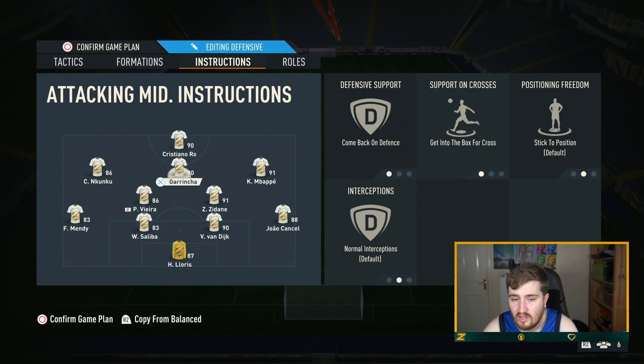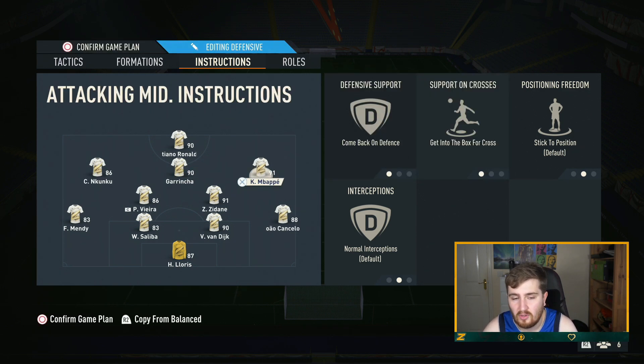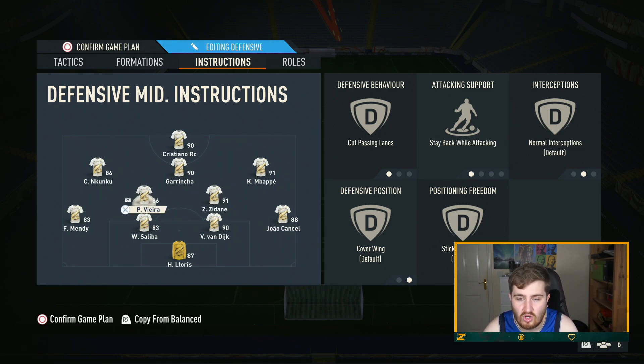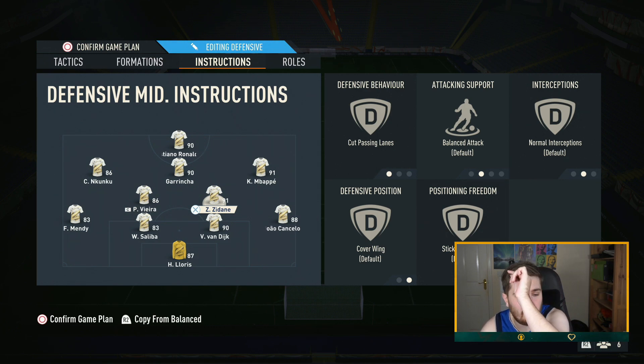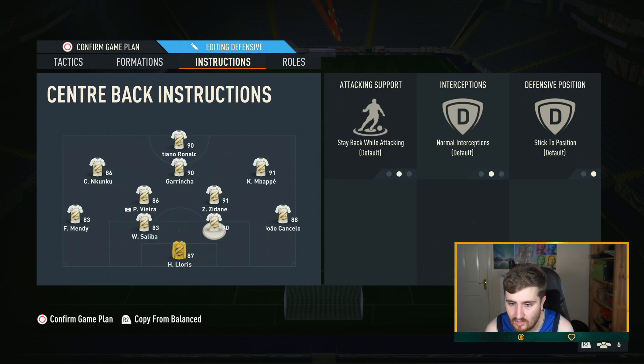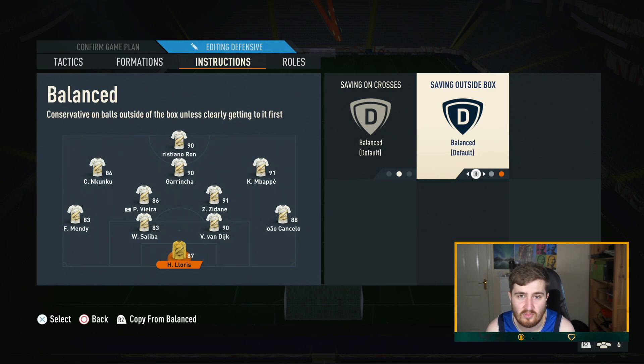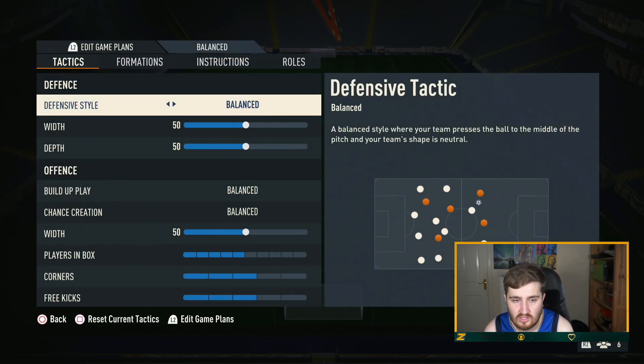For player instructions: the striker — stay central, stay forward, he's the focal point of the team. For the CAM — come back on defense, get into the box. For Zidane and the CDMs, I leave them on cover wing — I want them to cover the fullbacks if they get exposed, and cut passing lanes, which is key every year. For Vieira he's on stay back — he still gets involved a bit but stay back protects me more. Center backs on default, fullbacks on stay back. For keeper — I mix up between come for crosses and balanced, but with pace not being OP I don't want my keeper coming out unnecessarily and getting lobbed.